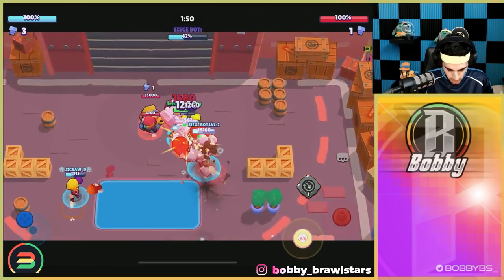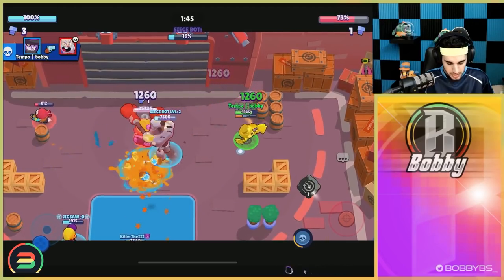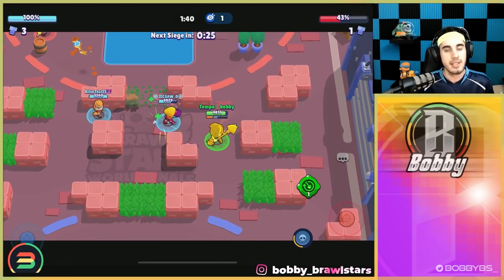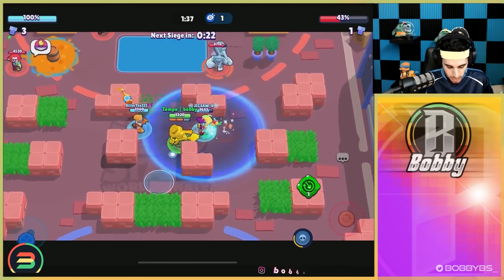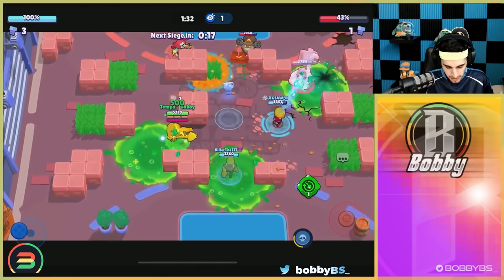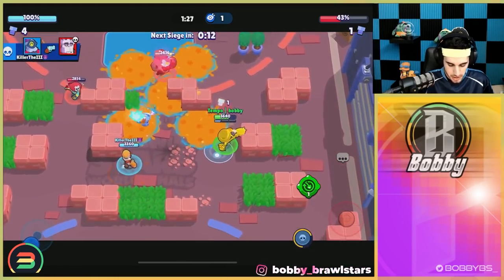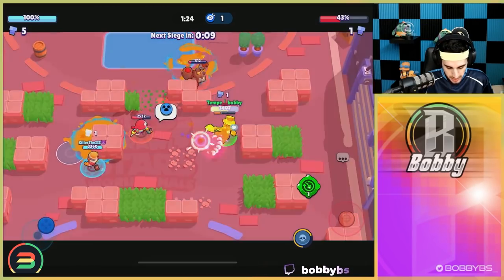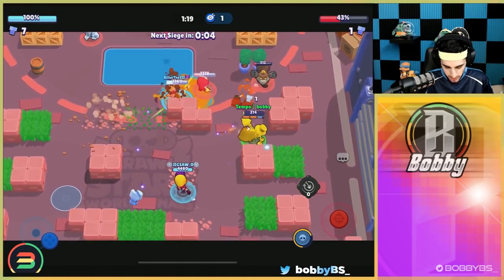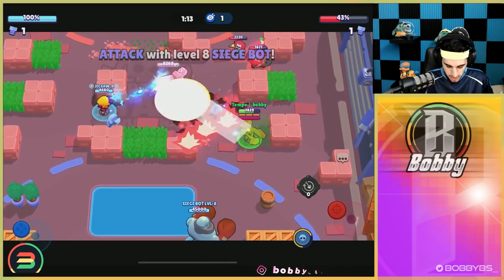We're going to get max speed and go in, get a good amount of damage on the opposing team, and get some good shots off — maybe Jig can finish. We're dashing out of the zone, almost 60% done, pretty good start. We just need to hold mid. Jigsaw is giving speed and going through Frank. The strategy would be to tank that Gene pull and kill the Gene, but we're getting knocked back — we're one shot. It's just a Dynamite, not too hard to juke, and we're going to get this bot.